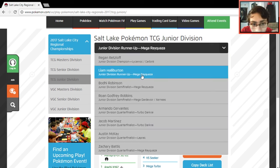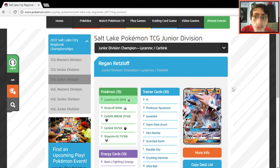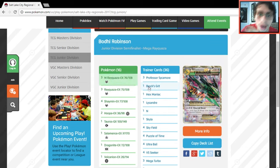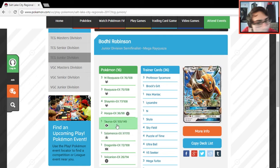I'm surprised a Lycanroc deck beat out all these Rayquaza decks. That Mega Ray deck ended up losing to a Lycanroc deck without Jolteon — that's really interesting. I'm not saying Lycanroc is bad against Rayquaza or this player is bad, but it's a pretty unfavorable matchup for Lycanroc. If that's recorded anywhere, someone tell me in the comments — I really want to see how that played out.